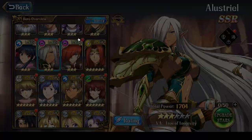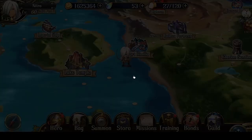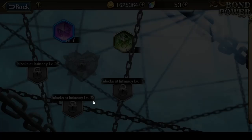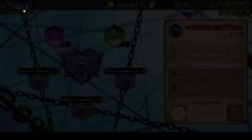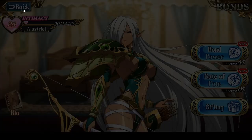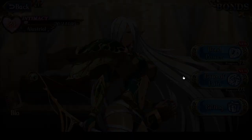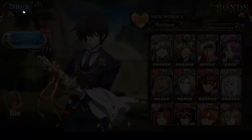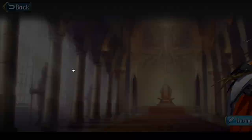Let's begin by talking about the required characters for Elestrial's Bonds. She is by far the easiest Bond-unlocking SSR character in the game. To unlock her 4th Bond, you need Matthew. To unlock her 5th Bond, you need Almeta. These are characters you start with right from the very start, so as long as you do her Gate of Fate battles, all 5 of them, she's guaranteed to have all of her Bonds unlocked.